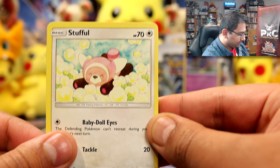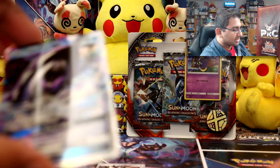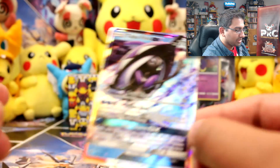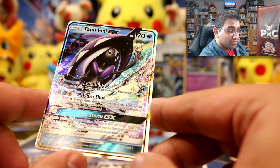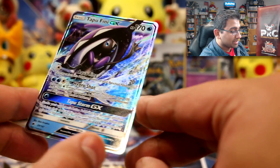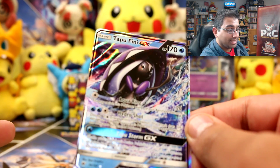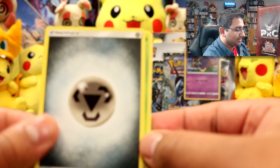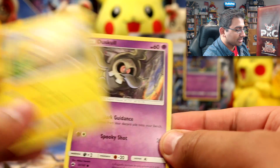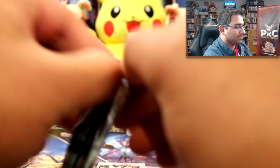On to Necrozma now. We have Stufful, Mudbray, Dynamo, Oddish — and oh, it's a Tapu Fini! That's what the third promo was. I finally have my answer — this is the discovery episode where I find out the Pokemon's name. Cards teach me because I never get around to playing the game. So that completes Tapu Koko, Tapu Bulu, Tapu Lele, and Tapu Fini. The rest of the pack: Steel Energy, Metapod, Lana, Electabuzz, Dusk Skull, and Pansage.